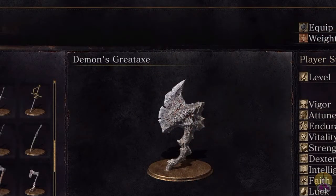Today's weapon: the Demon's Great Axe. Yes, the Demon's Great Axe — a large weapon it is. Very large. Looks very weird. But it's a boss weapon for you.